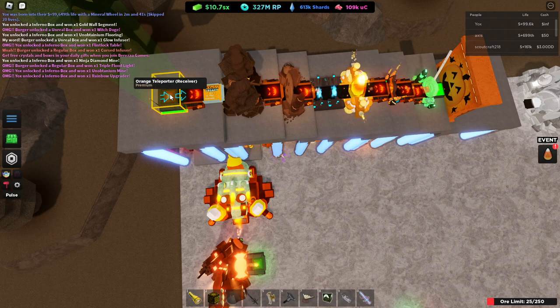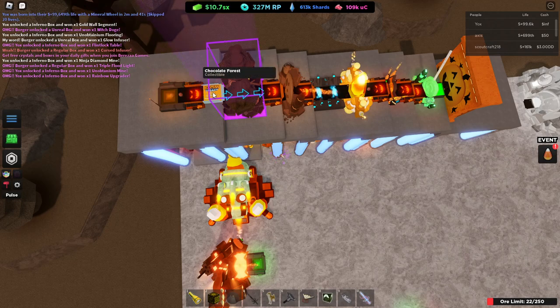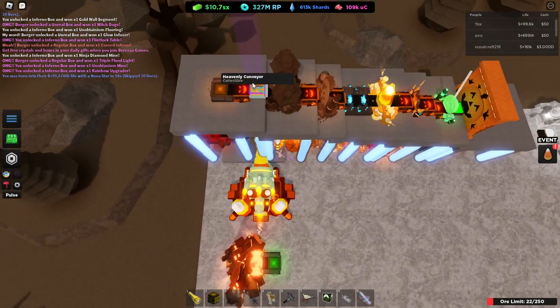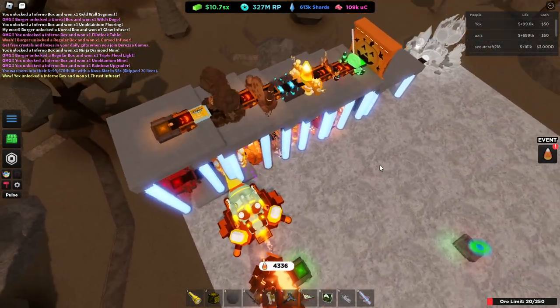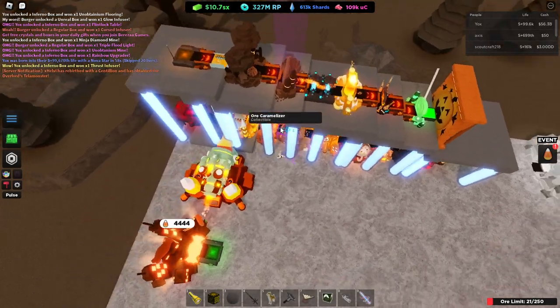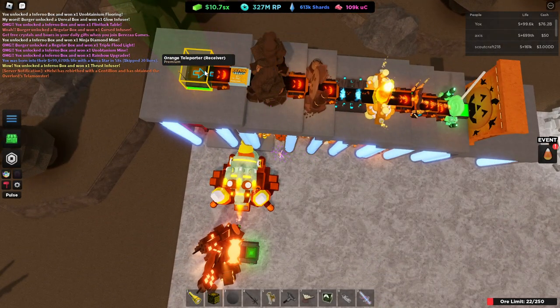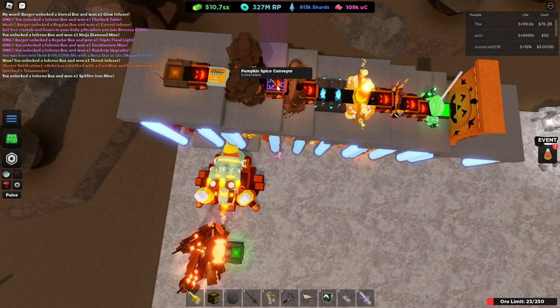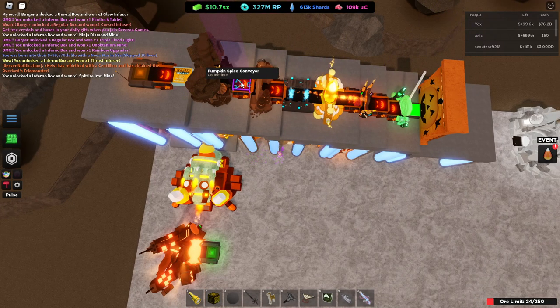Here's my solution: if we take any teleporter with a Pumpkin Spice conveyor, you will need a Heavenly Conveyor before Chocolate Forest, or some faster conveyor than Pumpkin Spice — Ultimate Conveyors work as well. Pumpkin Spice is what I used, and then a Heavenly going into Chocolate Forest, and then all of these are just Pumpkin Spice conveyors.